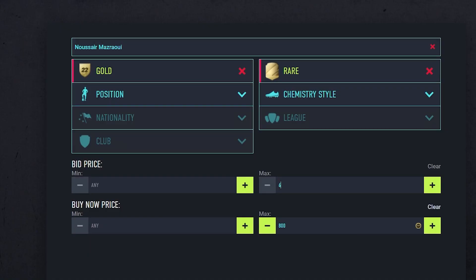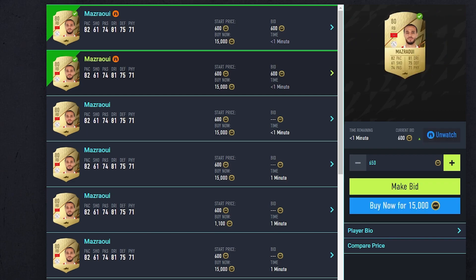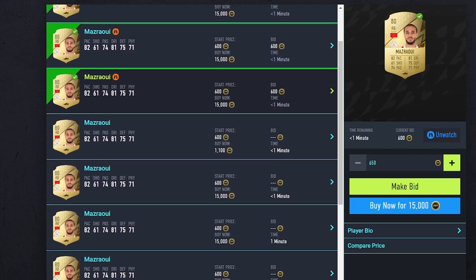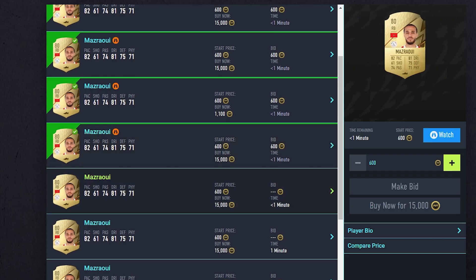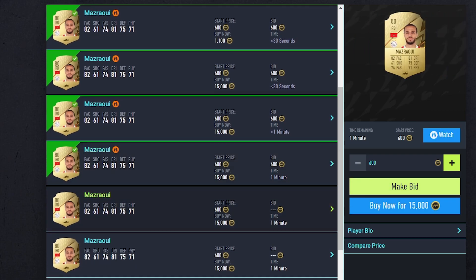The last thing to say is that this method can be done all year round. But if you're watching this video as it's just released and there's still EA Play with only 10 hours of early access, then I recommend doing this on the web app instead of the console. You can trade on both the web app and the console, but the difference is that on the console you only have 10 or 20 hours of early access depending on whether you're on previous gen or next gen. Whereas on the web app, as long as you have access to the transfer market, it's unlimited — no time limit at all. You can also build your team in the web app and then move over to the console.